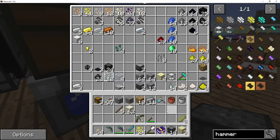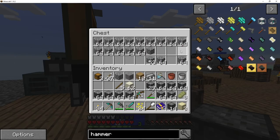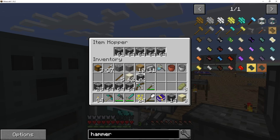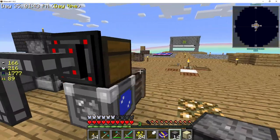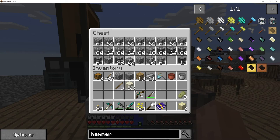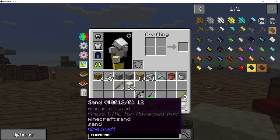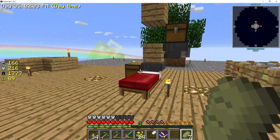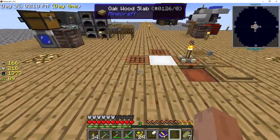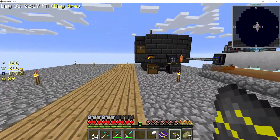I can pull out one, two, three, four, five, six - I can pull out these compressed cobblestones and throw them all up in here. So now we are making gravel about seven times faster than before because we lose about 20% efficiency, but it's a quantity thing - we are doing so much more that the 20% loss is negated by how many blocks we are actually doing.